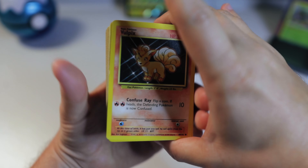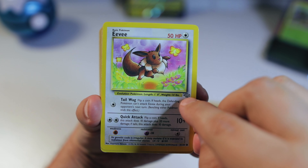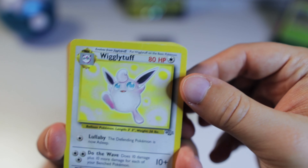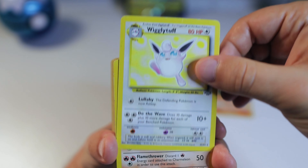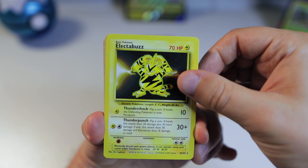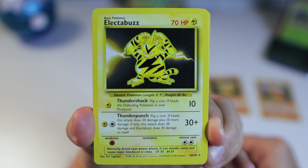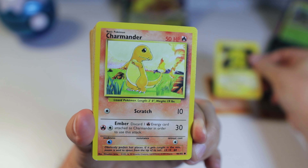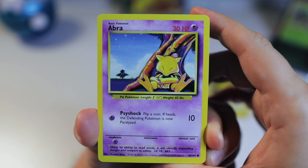First we've got Base Set Vulpix, then Eevee from Jungle. By the way, you can tell which set it is by the icon. So we'll make separate piles — Base Set here, Jungle here. Wigglytuff — that's a non-holo, we'll still need the holo version. Electabuzz — I thought I had this one but it turns out I only had the Black Star Promo from Pokémon: The First Movie. Glad to have the Base Set version. Charmander — we've got several of those. Abra — I thought I had this one but I only had the Base Set 2 version.